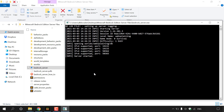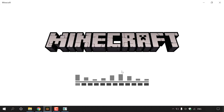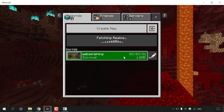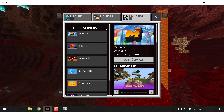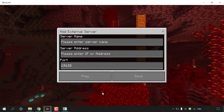Minimize the command prompt window and close the server files folder. Open the Minecraft Bedrock Edition client, go to the main menu, click Play, and at the top you'll see Worlds, Friends, and Servers. Click on Servers. At the top you'll see Featured Servers — scroll all the way down to 'Add Server' and left click on it.